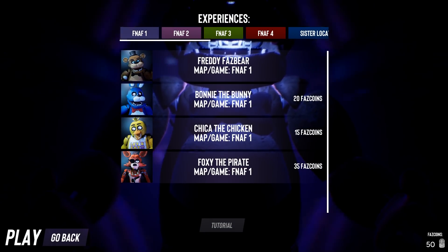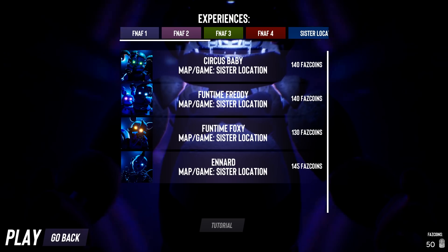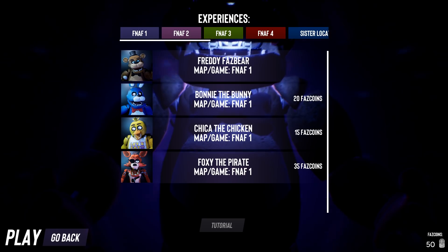So we got FNAF 1, FNAF 2, FNAF 3 - which is just Springtrap - FNAF 4, and Sister Location. So there's a lot of modes here. Jeez. We got a tutorial as well, which I can't click on. What the heck? And Bonnie, Chica, and Foxy are locked, so I'm just going to play myself I guess. Let's do this. Freddy Fazbear mode. All right.